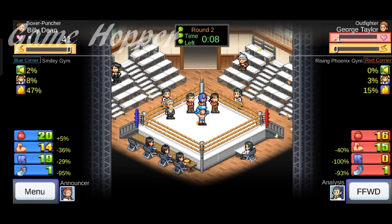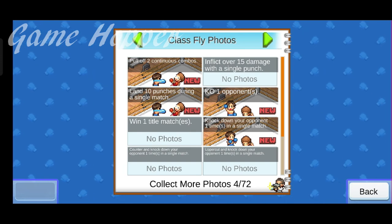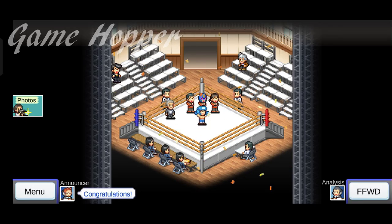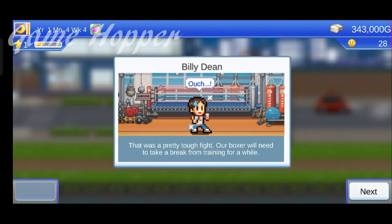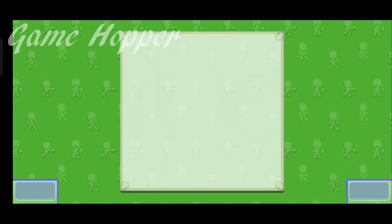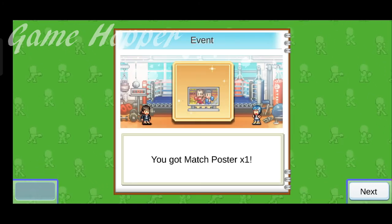At last, we win and we got some exciting prizes. Moreover, the Boxing Council Chief gave us some good equipment for our gym like a vending machine, punching bags, and a match poster. We can use them to earn some money or improve stats or popularity.